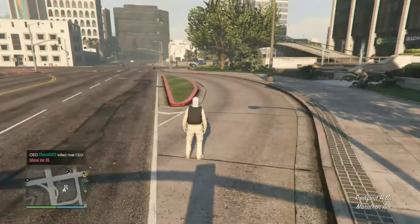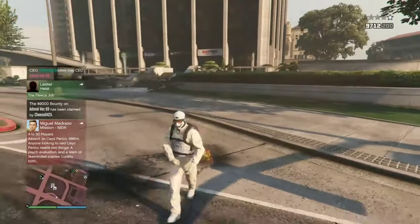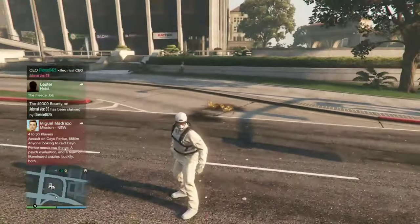You don't need to press up on the D-pad to bring up your phone. When you spawn outside of the agency, you should be in god mode. Let's do a quick replay at the service desk — it might have been confusing.